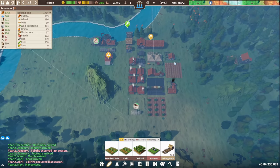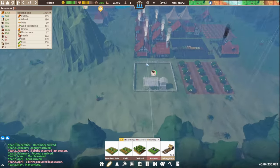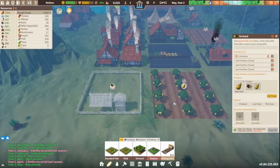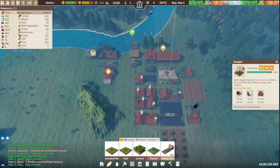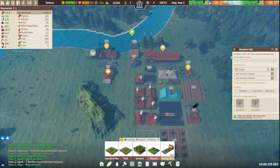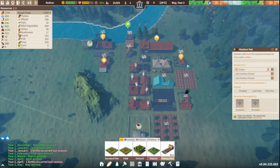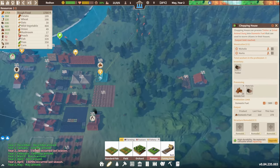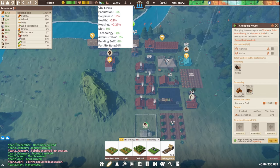Hi guys, welcome back to Settlement Survivor, episode 2, where we are continuing our lovely town Redton. We're trying to work out why the hunting hut isn't working — guessing it's in the wrong place, so we'll have to maybe move that at some point. Fuel is at a limit, but I think for this amount of people it'll be good.